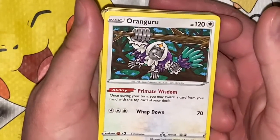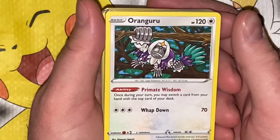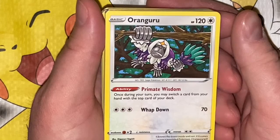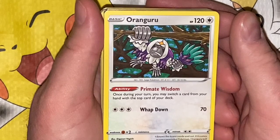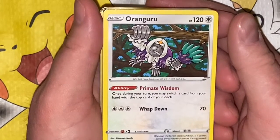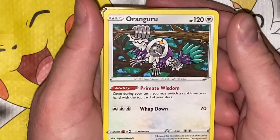These are rares too — this is coming out to be way cooler than I thought. Oranguru — I think I already have him. Primate Wisdom: once during your turn you may switch a card from your hand with the top card of your deck — kind of boring. Slap Down: 70.